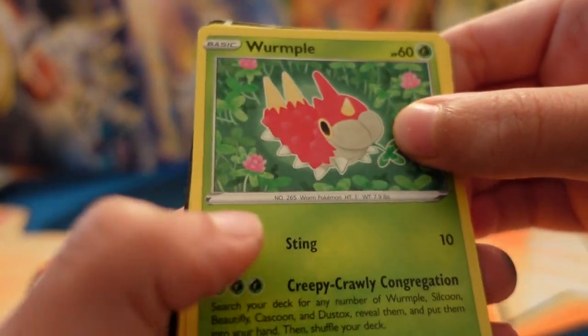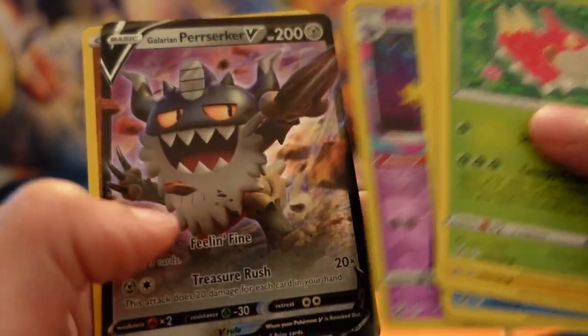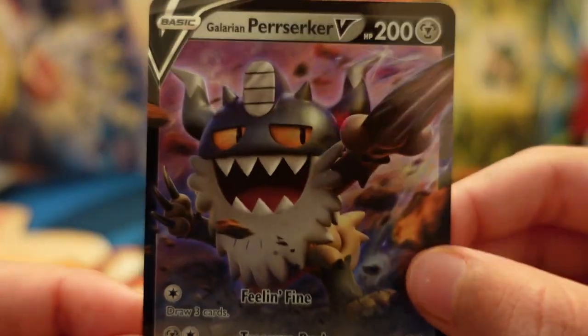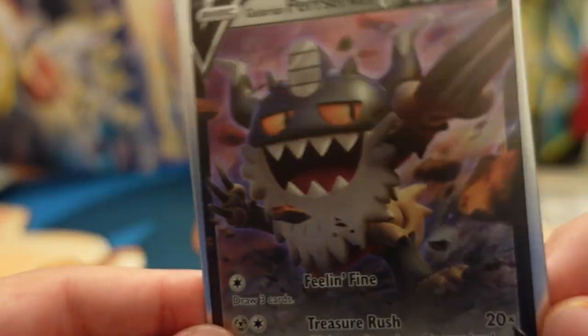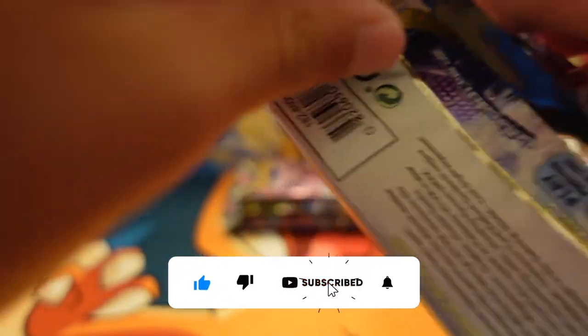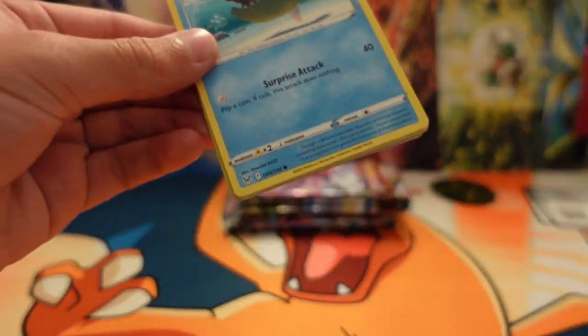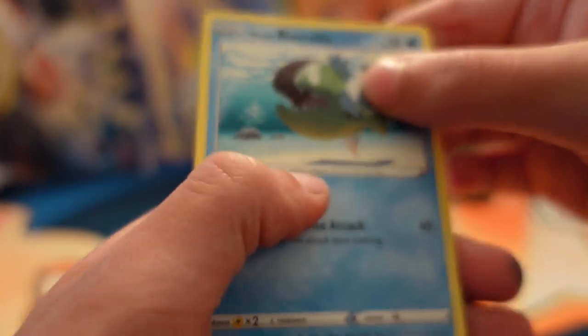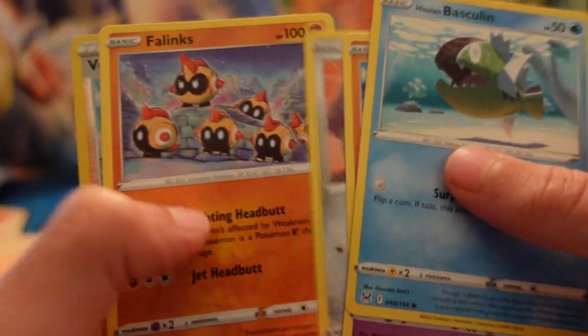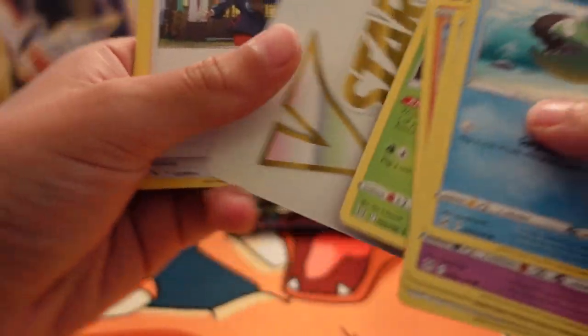Got a Tynamo, Shedinja, Horsea. And a Banette and a Galarian Perserker V. Wow, I can't even speak right now, this is so cool. My favorite card from the set is the Aerodactyl from the set. Probably the Gengar Trainer Gallery is probably my favorite Trainer Gallery out of the set. Got the code card right there. We got a Feliz, a Volo — that's a Reverse Rare — and a Parasect. We got another V-Star marker.